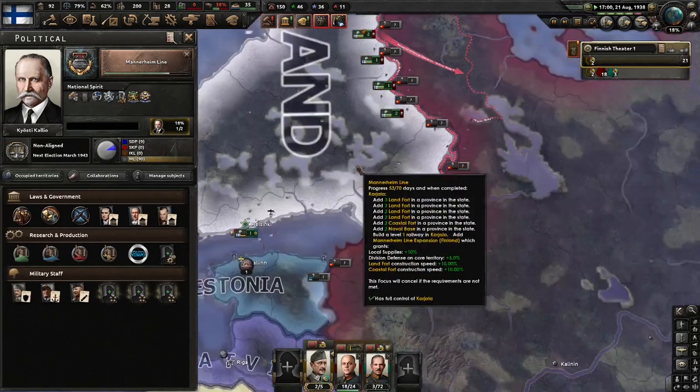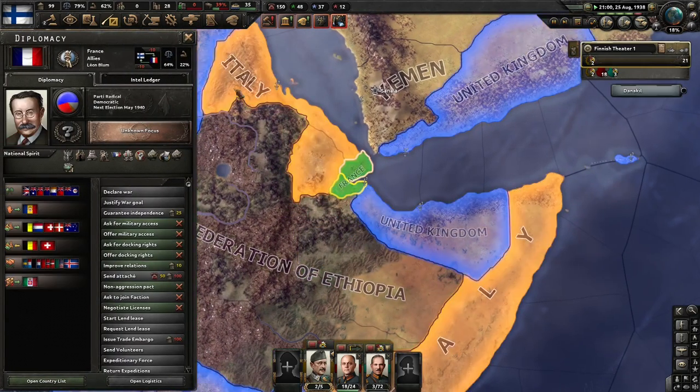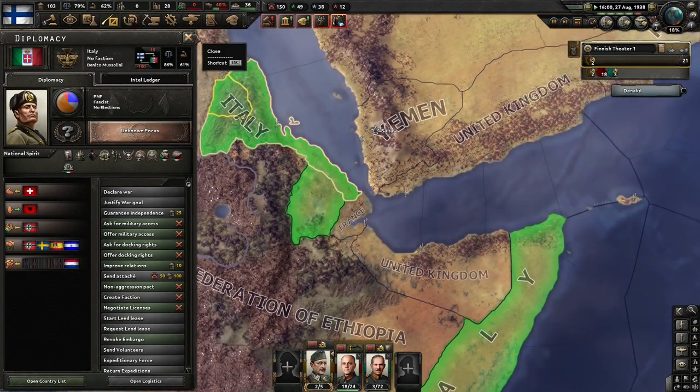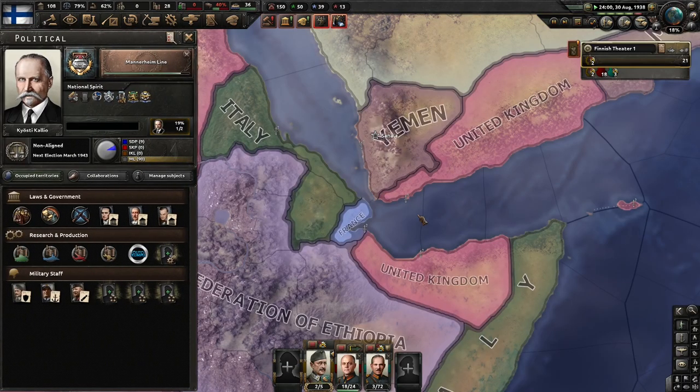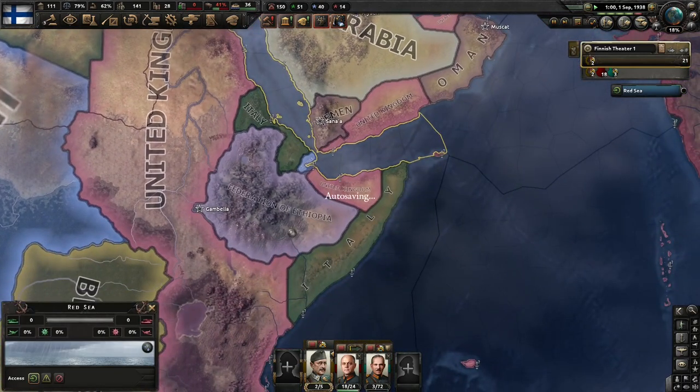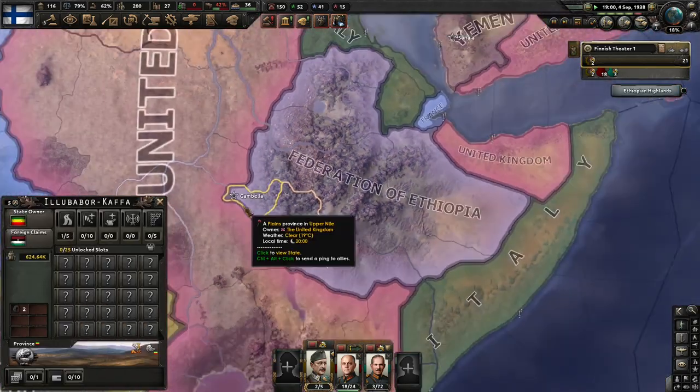Now we have to wait for more world tension because Ethiopia actually won their war — go figure. Italy, even on historical, still can't beat Ethiopia. That is terrible.